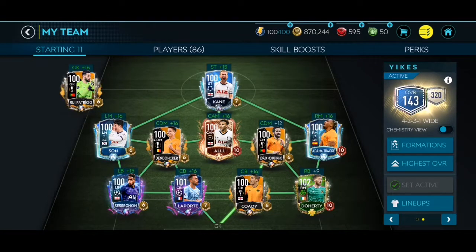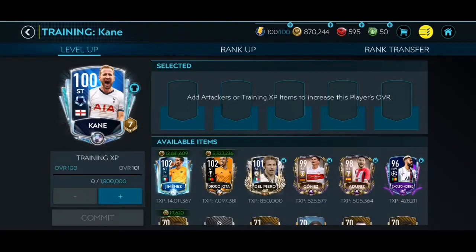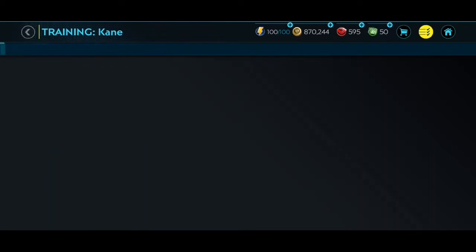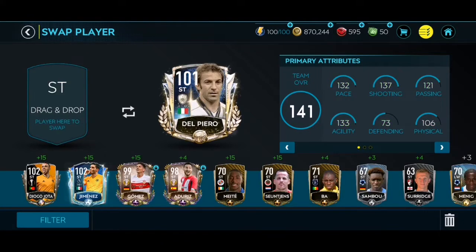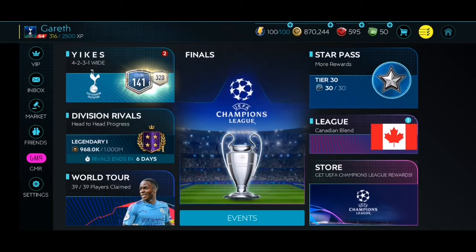I also picked up this Kane card just now when the weekend tournament reset. Kane is absolutely insane: 124 sprint, 140 shot power, 130 long shot, 140 dribbling. I'm planning to put Jimenez into him and upgrade to 106, but I'll wait for the other OVRs to come in. Let's go ahead and replace Kane with Del Piero in the lineup. Del Piero is in — what an absolute beast card! Let's head into some Head to Head.